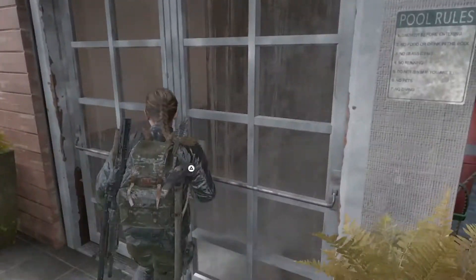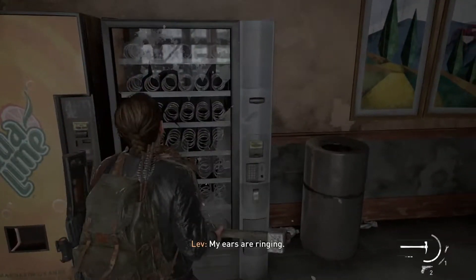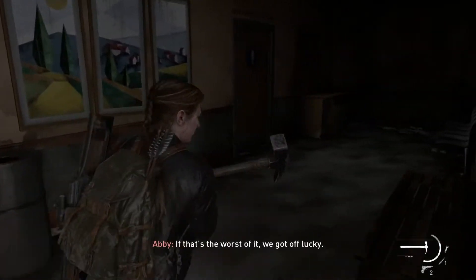Okay, there's really nothing else here. Open this door. Inside the pool area and grab help. If that's the worst of it, we got off lucky.